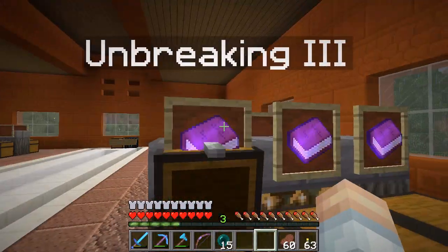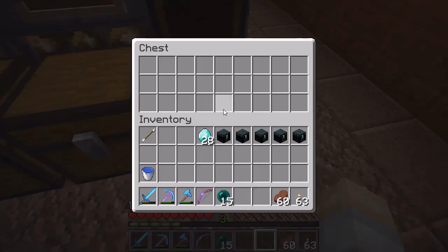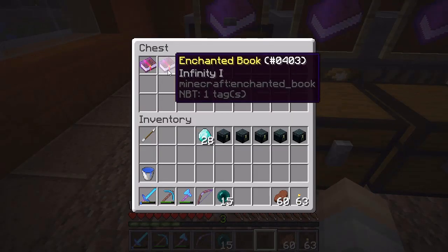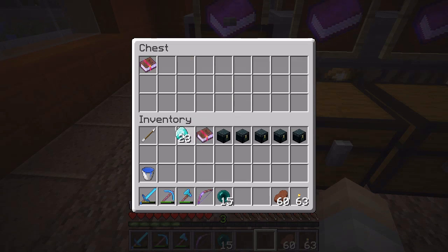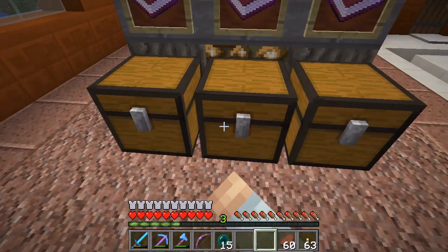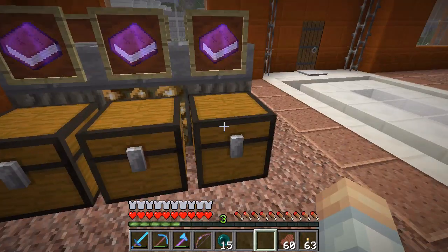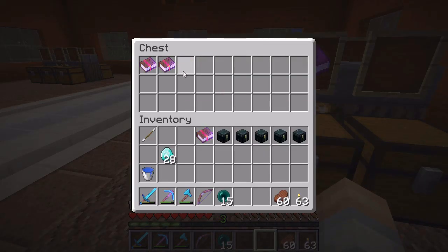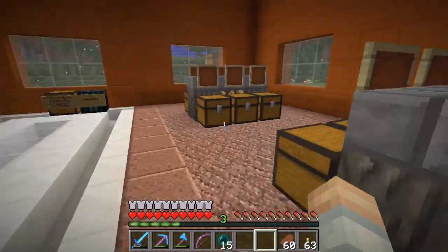Unbreaking 3 — nothing. It's been a while since Zade has been on, so he might not be updating the store. Infinity — we'll get one of those. Fortune 3 — we're pretty good on those. Sharpness 5 — no. Looting 3 — we're pretty good on looting 3 swords. Silk touch — he's out.